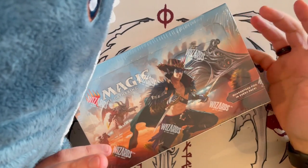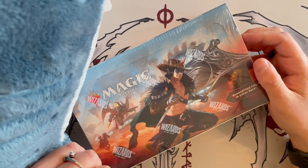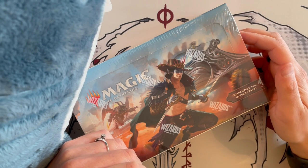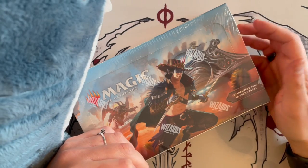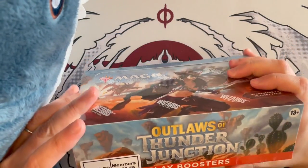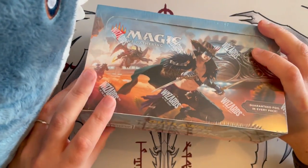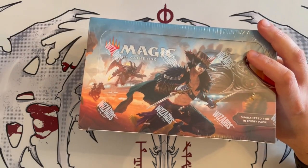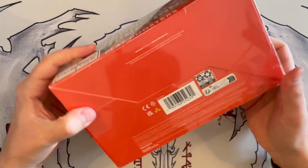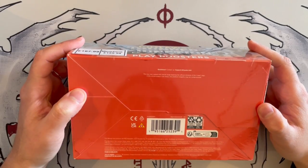Hello everyone and welcome to another one of our Lazy Swim Unboxing videos — the series where Scotty and I take the time to unbox products and read out the cards while letting you know how good they are and if the product is truly worth your time and money. So grab your favorite drink, sit down, lay back and relax as we dive into this unboxing. I am your host Vlad, this is Scotty, and today we are taking our first steps into Outlaws of Thunder Junction. We'll have a look at the Play Booster Box. So thank you very much Scotty for this introduction, and if you're new here, usually what we do is we read out the cards, take our time and just give our opinion on the whole set and enjoy the art and the expansion in general.